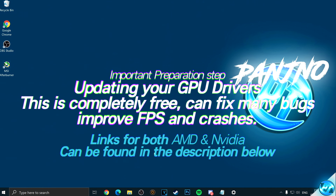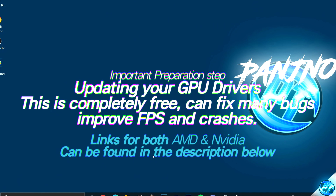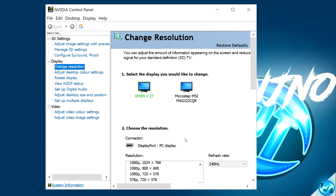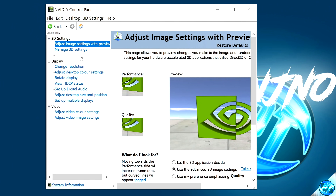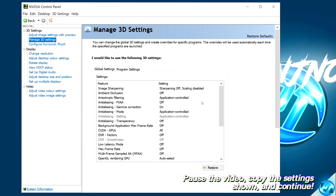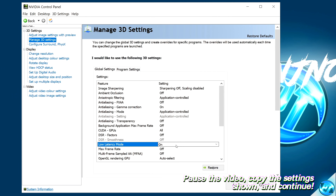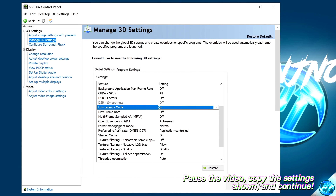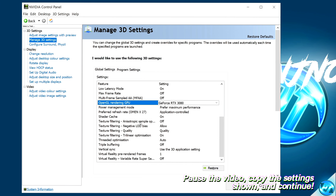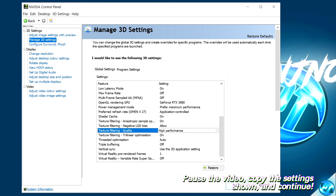This moves us on to graphics card optimizations. Before jumping in, just like with Windows, it's recommended to be running on the latest GPU driver to ensure the best performance and access to new features such as Nvidia Reflex. For Nvidia users, right-click on your desktop and open the Nvidia Control Panel. Go to Adjust Image Settings with Preview, ensure 'Use advanced 3D image settings' is checked, then press Apply. Navigate to Manage 3D Settings, enable Low Latency Mode, set Power Management Mode to Prefer Maximum Performance, set OpenGL Rendering GPU to your graphics card, enable Anisotropic Sample Optimization, set Texture Filtering Quality to High Performance, then select Apply.